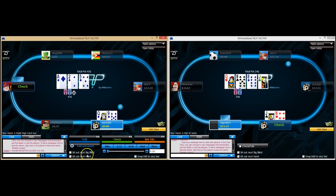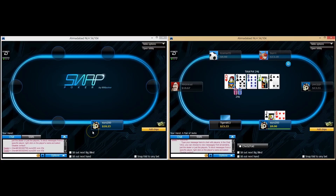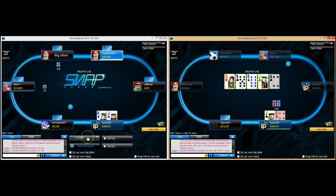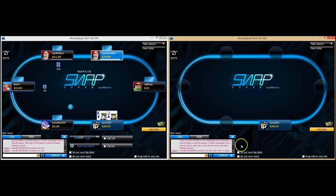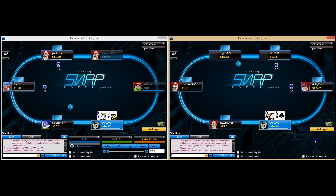Flopping flushes helps! Going to go ahead and just half-pot this. Jack-six — I think we've got the best hand. I'm going to use it as a bluff catcher. If he bets, I will go ahead and call, but he just checks it down and we win with that jack-six. It's just not strong enough to bet and it's not weak enough to turn into a bluff, so it's definitely fine to just use it as a bluff catcher.